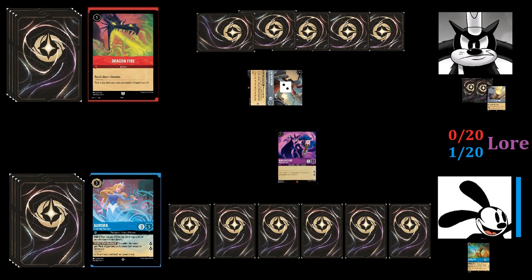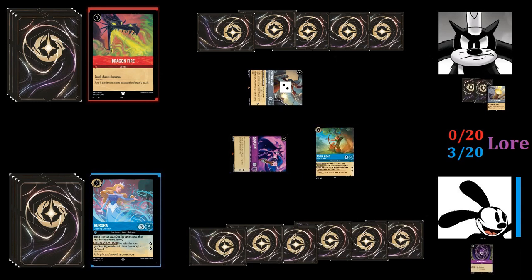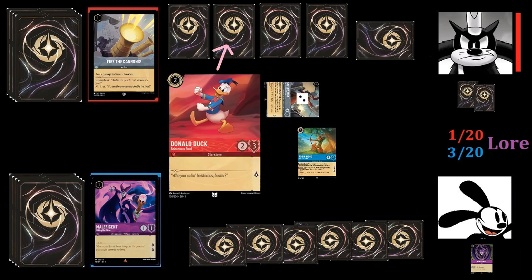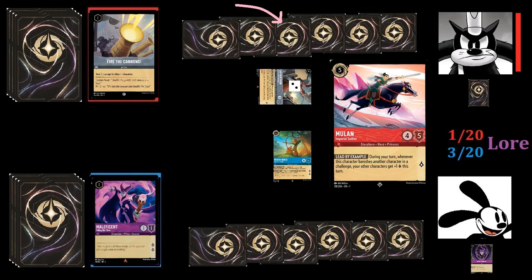Oswald knows Pete has Fire the Cannons in hand, so keeping Maleficent ready to protect her from Hook's challenge won't do much. He quests with Maleficent, getting to three lore, then plays the Robin Hood he just drew, which — since Pete has more cards in hand than him — lets him draw a card. It's a Magic Mirror, which he might play next turn. Pete does use Fire the Cannons to deal with Maleficent, then quests with Hook for his first lore. He then inks another Donald Duck and plays Mulan, Imperial Soldier.